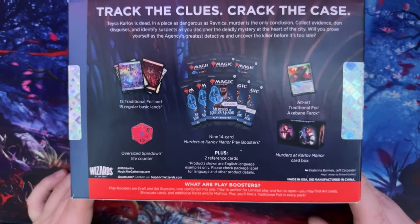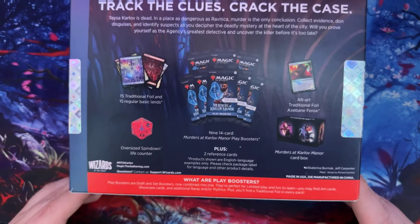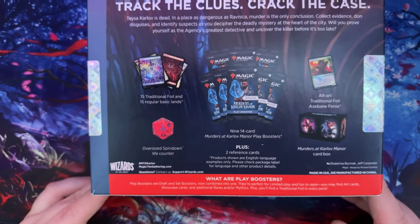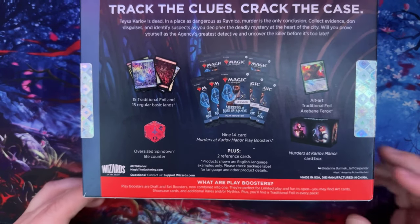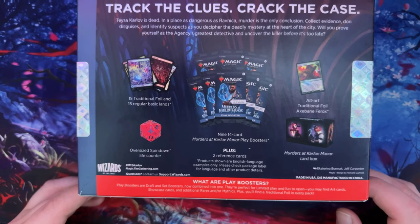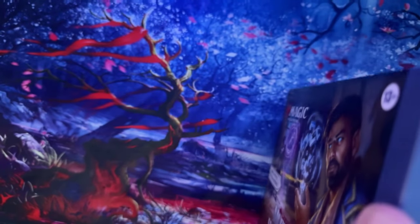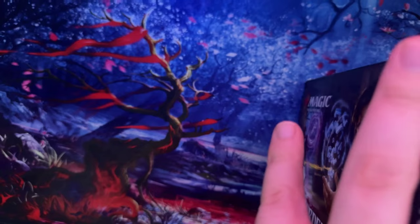For right now we're going to see what we get inside of this. You can see 15 traditional foil and regular basic lands. We get the life counter, 9 fourteen-card play booster packs. Then there's also two reference cards, an alt-art traditional foil Barracks card, and then we also get a card box. Let's get straight to it — open this up and see what we pull.